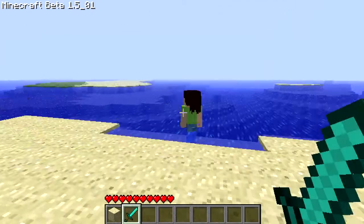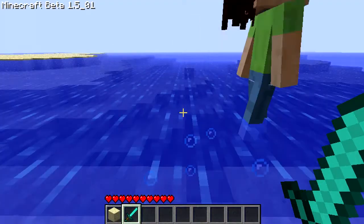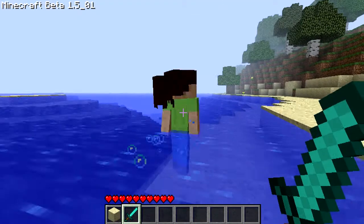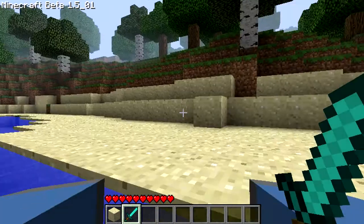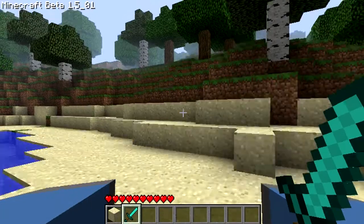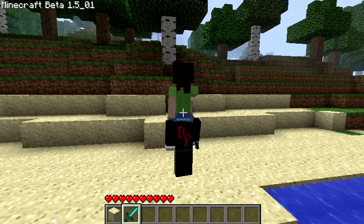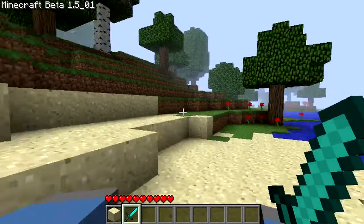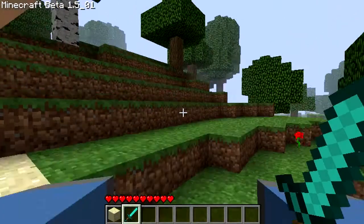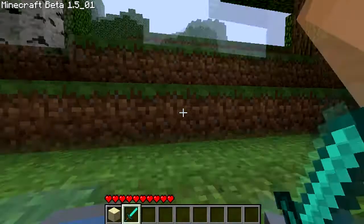You can either right-click her — I believe you can right-click her to give her items — or press Q to throw it at her. If you right-click her, she rides piggyback, so you do have to throw the item to her. She's flinging her arms around in excitement; she's so happy. She's your companion, and you two will be together forever until one of you dies.